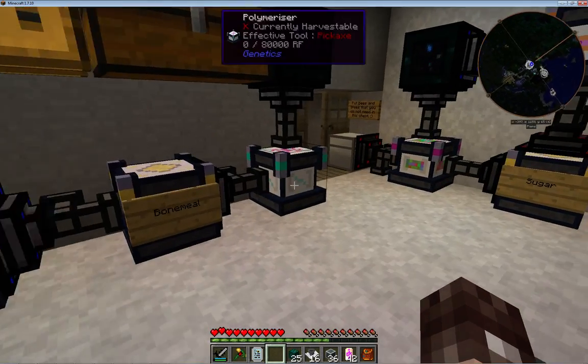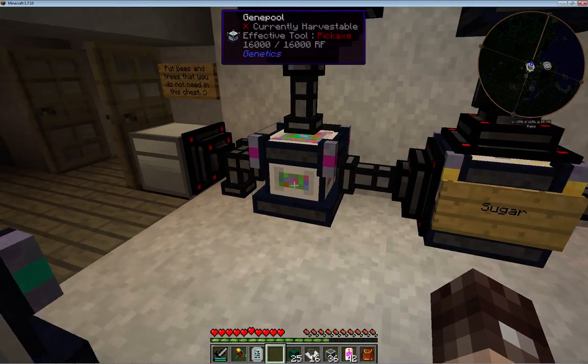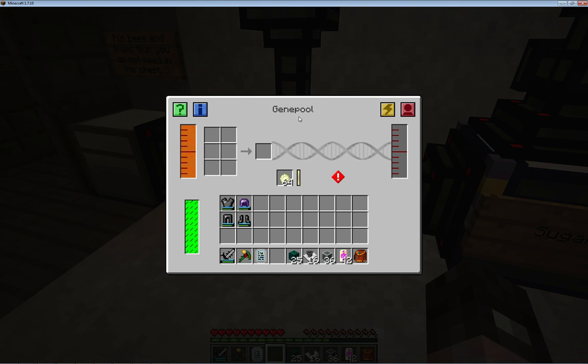The first machine you want to look at is the gene pool. The gene pool needs some ethanol and it needs power - it says MJ even though it's an RF machine. Drones or princesses go in here and they get squashed.